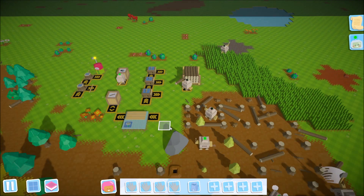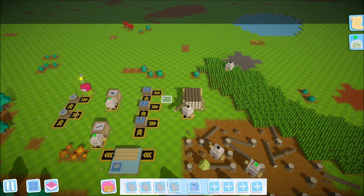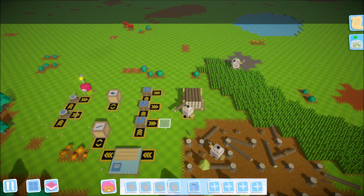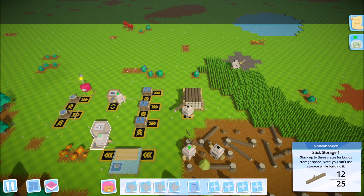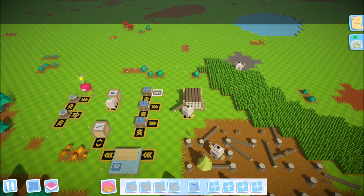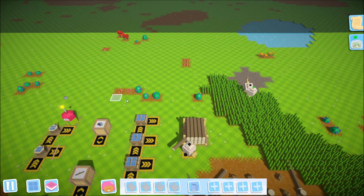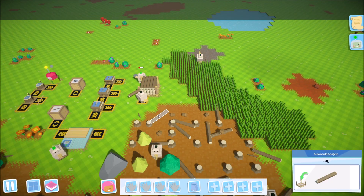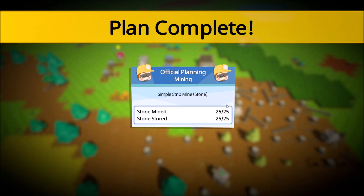Everything looks okay so we're ready to move forward with more expansion and automation. Today I really want to start automating the production of tools. Step one is to create some bots that will grab the resources they need and create tools that will stack up in a column in the output area. Step two will be to take those out and put them in storage somewhere. But first, we need to get busy creating some bots — we need logs and three planks.